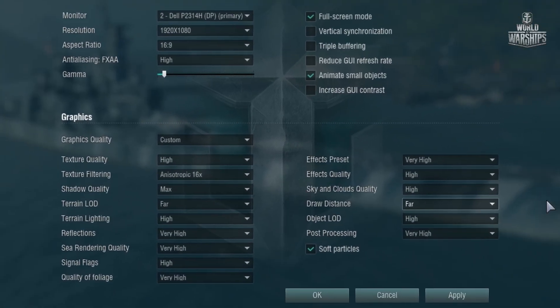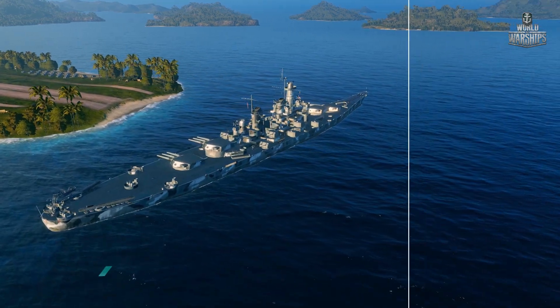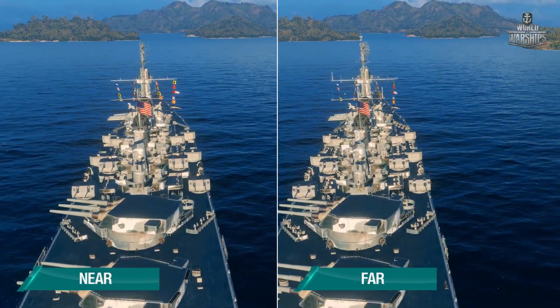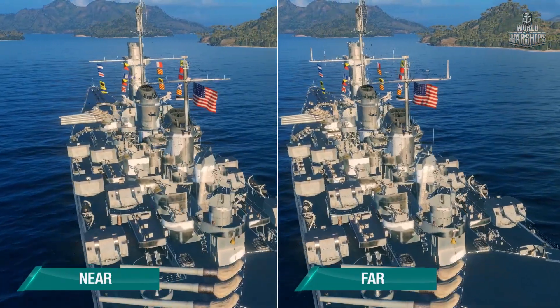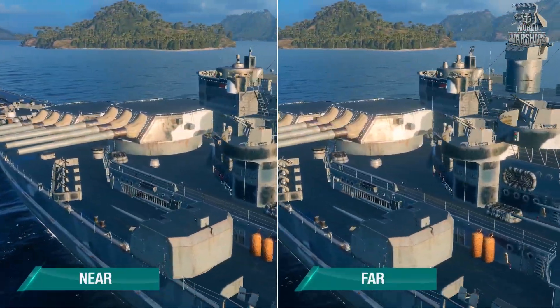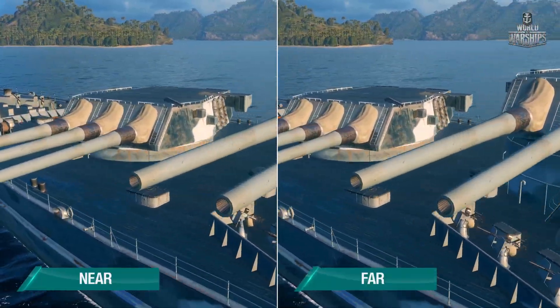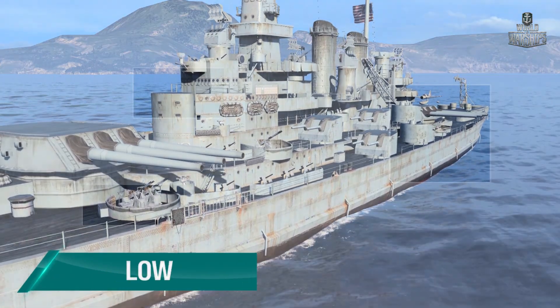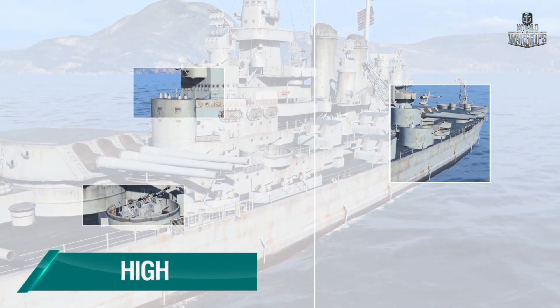The draw distance option is responsible for the distance at which game objects such as ships, islands, or buildings on the shore start to be displayed. The object LOD parameter cuts parts of the visible elements of these objects depending on the selected quality level. Both settings load the graphics card.